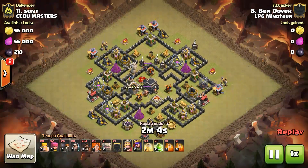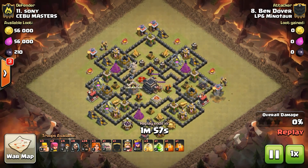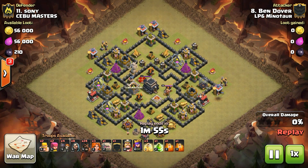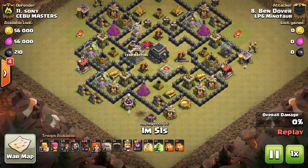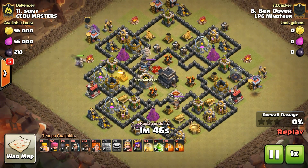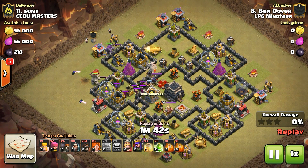First up, we're going to have Bendover. He's going to bring a Govaho attack. Springing the giant bombs, pre-triggering them so that when the hogs come in they do no damage.